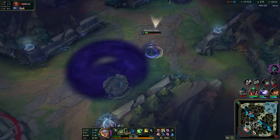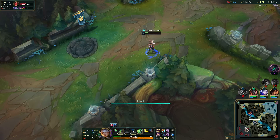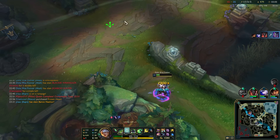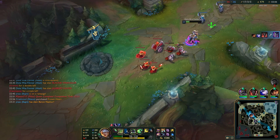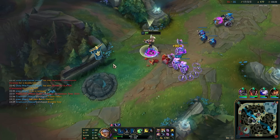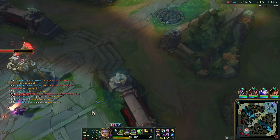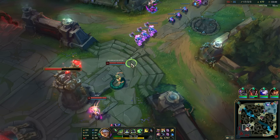Lux tends to have some really, really weird ultimate cooldowns, so I think I'm good. I think I'm just going to stay back. You know what, never mind — I'm going to play like an idiot. Let's see what we can do with 2 HP. They're hiding under the turret, that's lame.